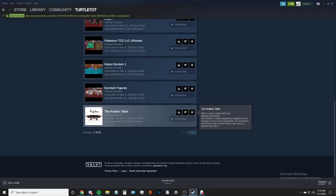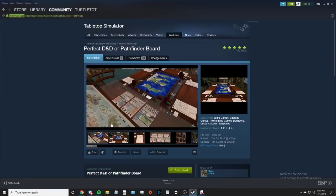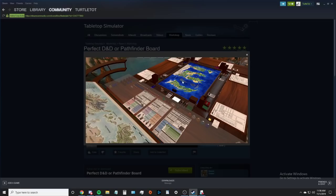The Kraken Table is something I'd recommend because I really enjoy it, but it's not necessary. What you do need is the Perfect DnD or Pathfinder Board. When it spawns in it comes with character sheets, which you wouldn't really need - they're kind of finicky. The main reason you want this is for the board itself: it has all the rules a DM would ever need, a large board for everyone to roll from, and each player has their own dice roller. You can delete things if they're lagging you out since Tabletop is a very CPU-heavy game.